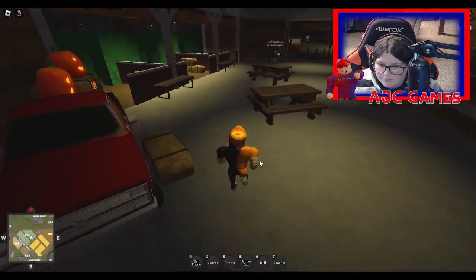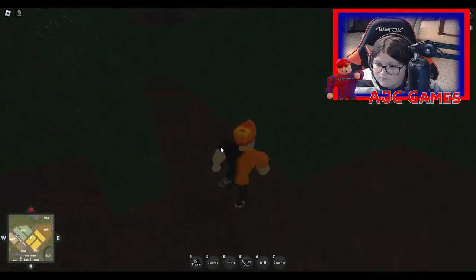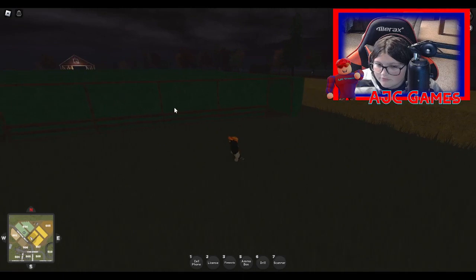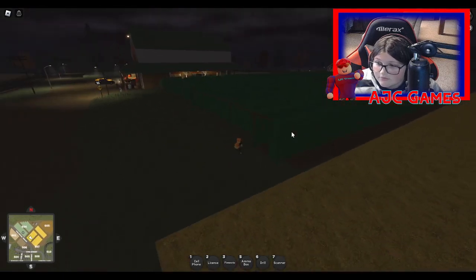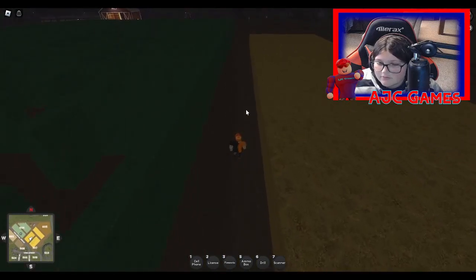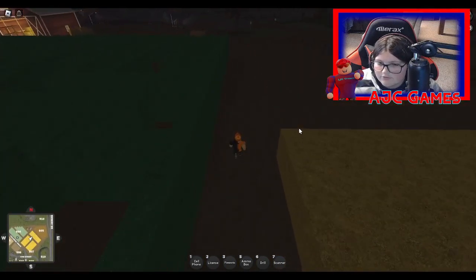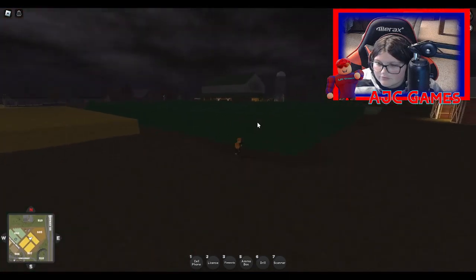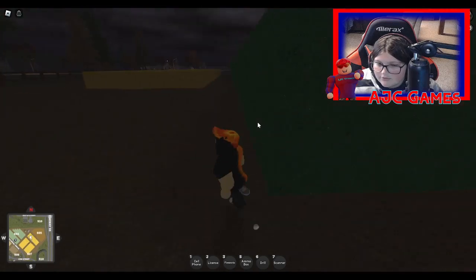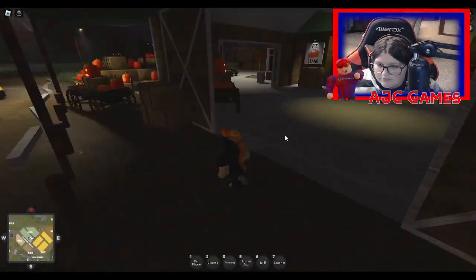Let me speed run the corn maze and find out. I already completed it — there looks to be about two exits. I don't think there's a badge for the corn maze this time around. So if you want to do it and get lost, there are at least two exits to get out. I believe that's everything here — pretty plain and simple.